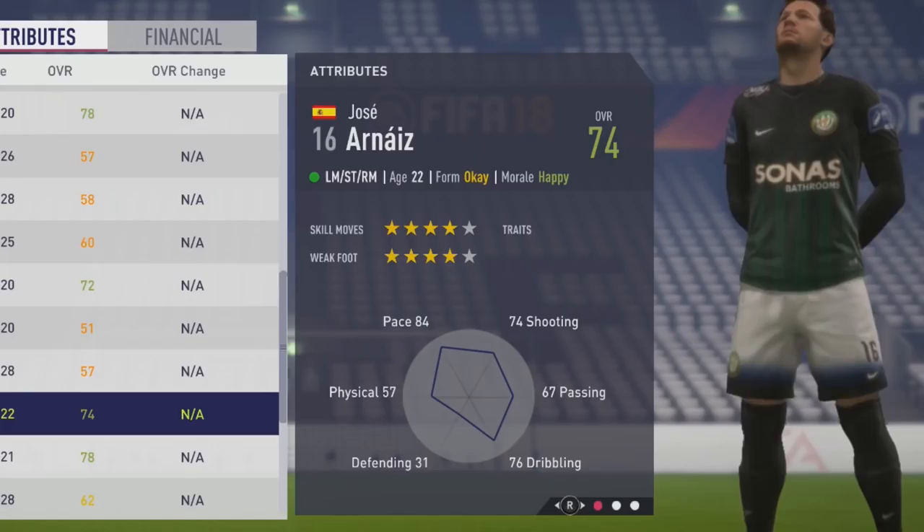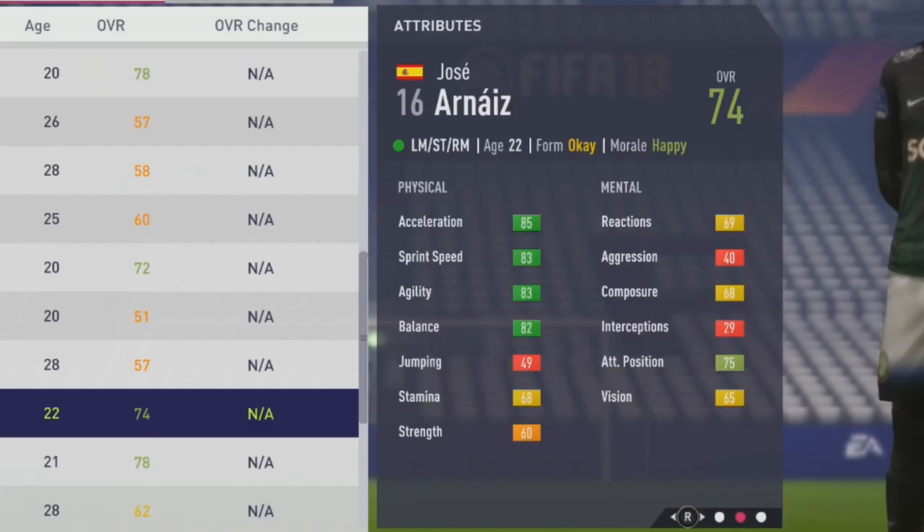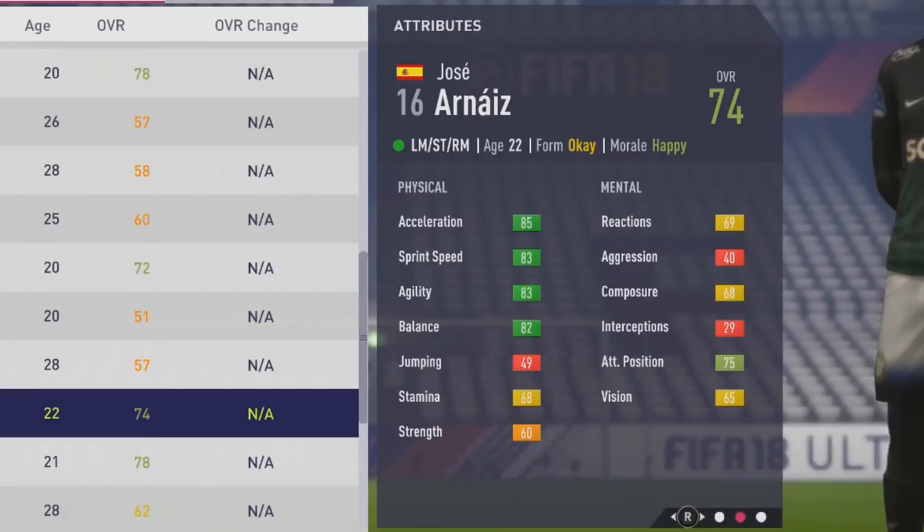Welcome to the Spider Go test. I'm looking at Jose Arnaiz, the 22-year-old left winger, a 74 overall with four-star skill moves and four-star weak foot — pretty solid for a winger. He's physically very good from the start with 85 acceleration, 83 sprint speed, 83 agility, and 82 balance. He feels pretty good on the ball with 68 stamina and 60 strength.